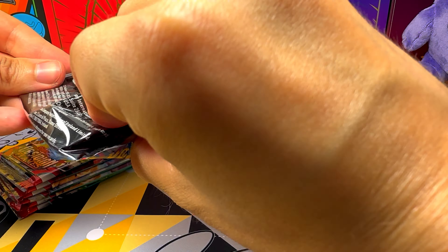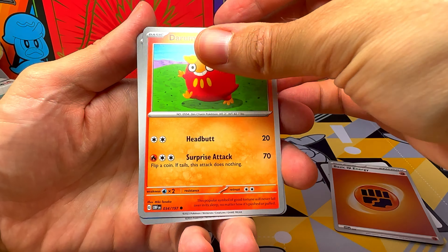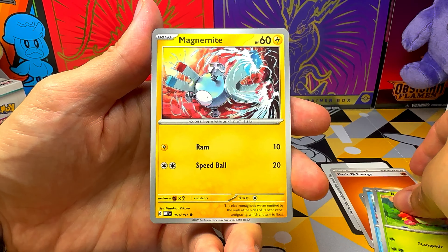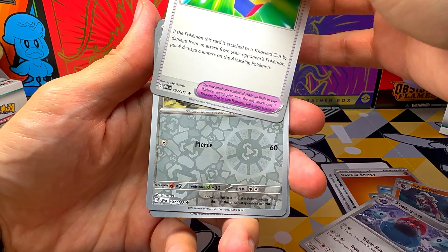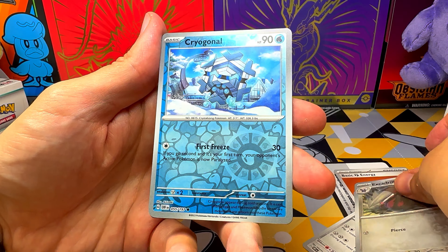Buizel, Boneswit, Magnemite, Linkarock, Probopass, Vengeful Punch, Excadrill Parallel, Cryogonal Parallel, and one Tornadus.